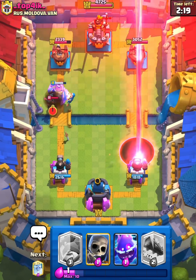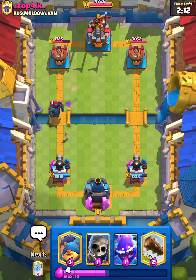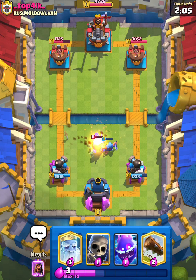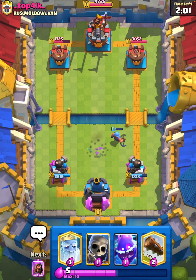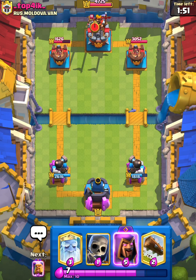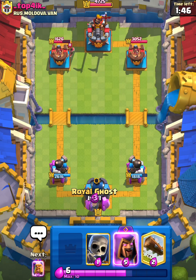Yeah, honestly not bad for us. I'm just gonna have to Fisherman here and now we're just gonna reset. E-Spirit again — and yeah, he lets that connect this time. What up, future King over here! Alright, I will have to Ghost.